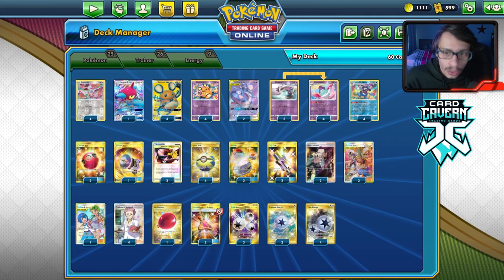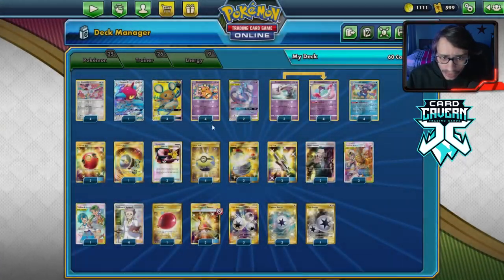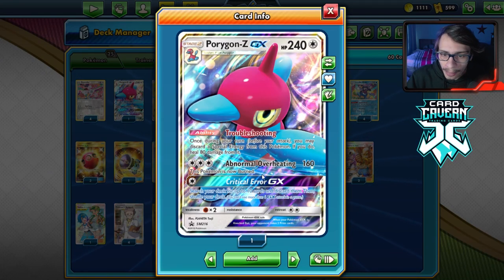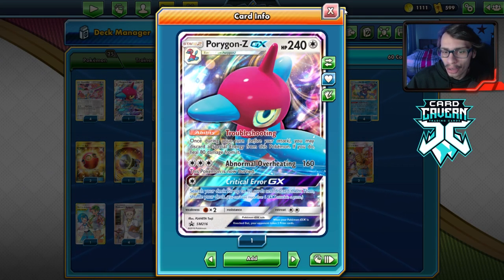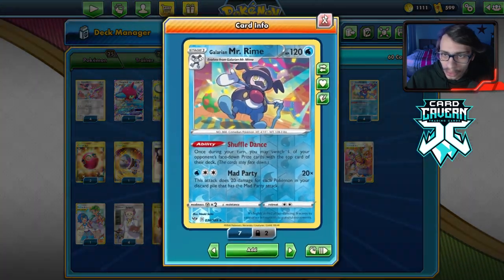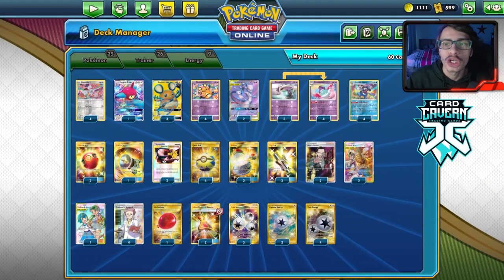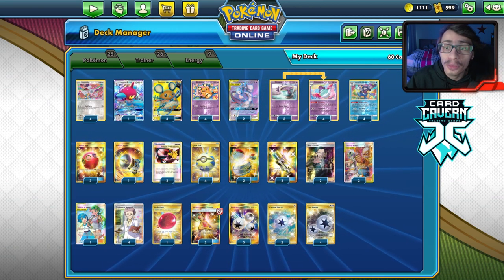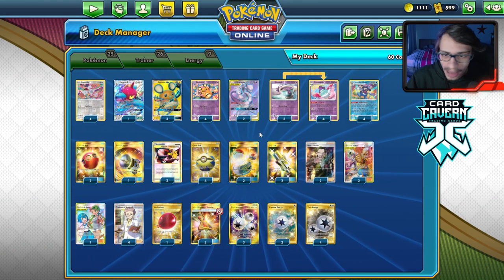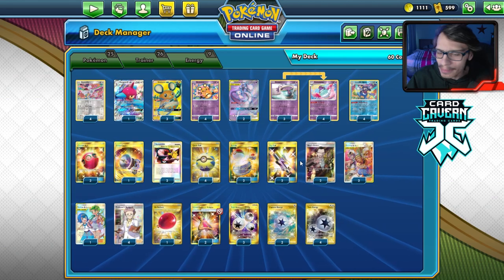This deck only really works if you get the turn-one attack off. You always want to try to get that turn one, and we have cards like Guzma & Hala, Cherish Ball, and Tag Call to find our Tag Team supporters. Capture Energy can be really good too — it allows you to attack with Mewtwo and copy Porygon-Z. Sometimes you can even use Abnormal Overheating, though it burns yourself, which is kind of pointless. Ideally we just go for Mr. Mime or Dedenne, a couple Polteageist, a couple Bunnelby, and set up a perfect condition doing 200-plus damage with Mad Party super quickly.